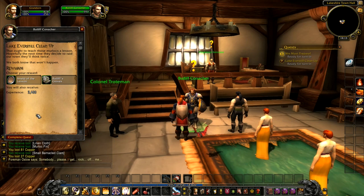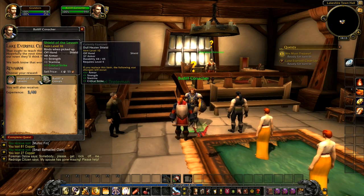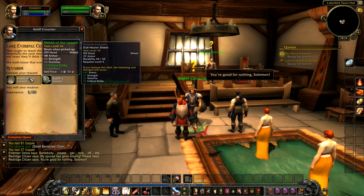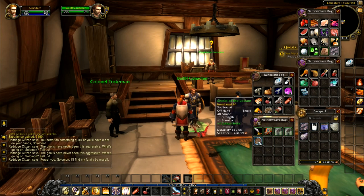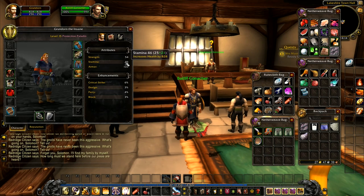Hopefully the next time they decide to raid our town they'll think twice. We both know that won't happen. Do we want a better shield or do we want the Bailiff's Gloves? The shield is better — 11 armor, 1 strength, 1 stamina, plus 1 critical strike as well. So we definitely want that one. It automatically places it into the right bag as you gain the stuff — it's absolutely brilliant. Now if we look here we've got strength stats, and dodge, parry, and block — these are quite useful for a tank, which is kind of what we are. It was just parry that increased a bit.